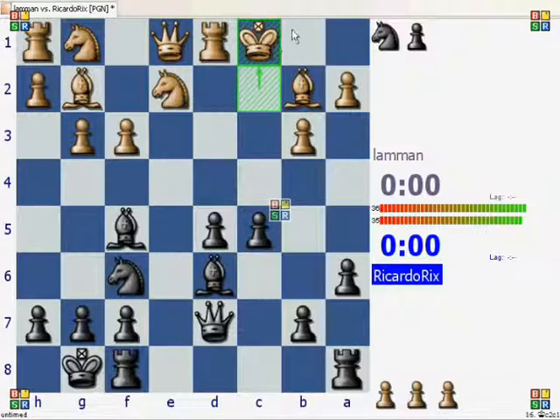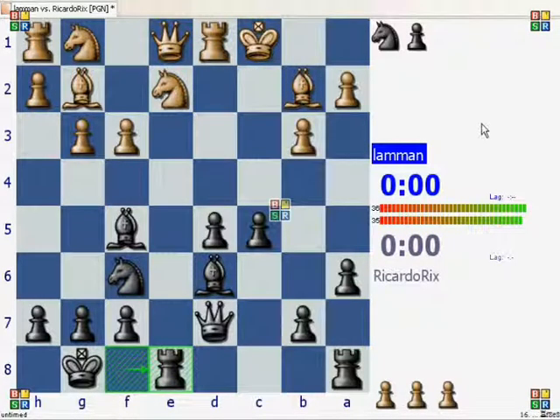His king also cannot run to the corner at all — he's left with not so many defences. So I go ahead and operate on this open e-file with my rook. He makes some surprising moves. I was thinking he was literally going to try and push his king away, squirrel it away somewhere, bring up some defences, or exchange pieces.